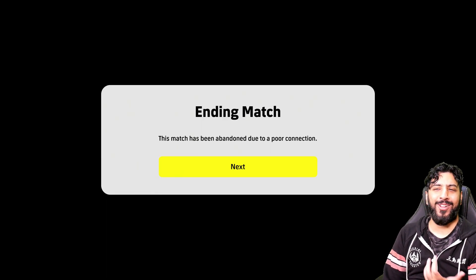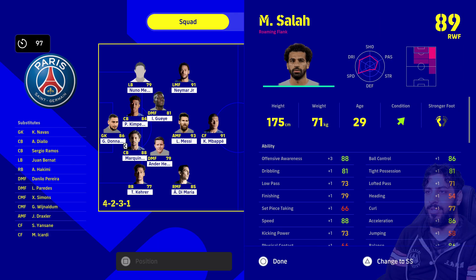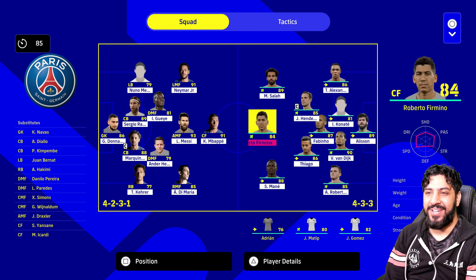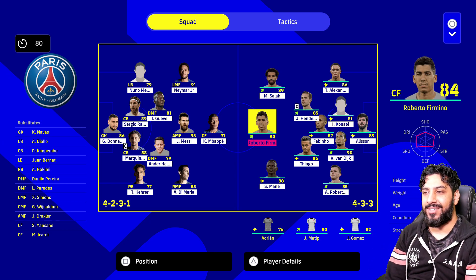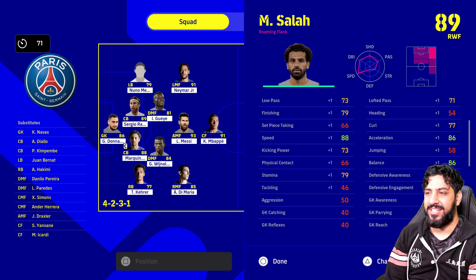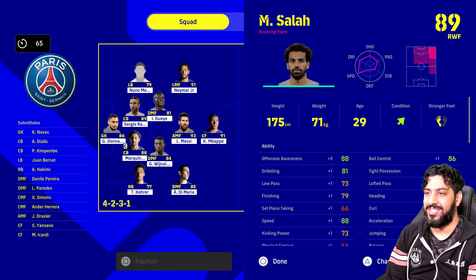Now we're actually up against PSG. Let's have a look at some of these player stats while we're here. Salah only got offensive awareness of 88 — what? It looks like they've toned down some of the player ratings. I don't know if that's so they can sell better higher-rated cards for the online release. And his finishing is 79?! I must be missing something here.